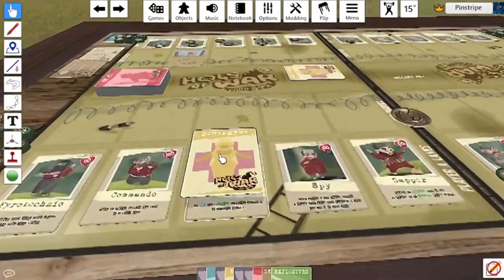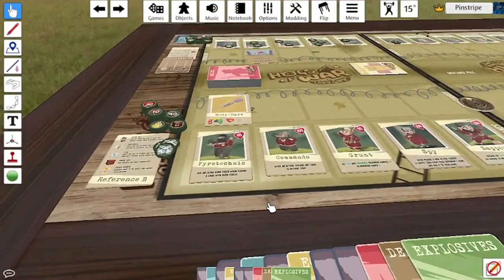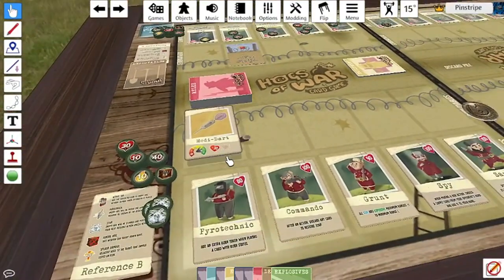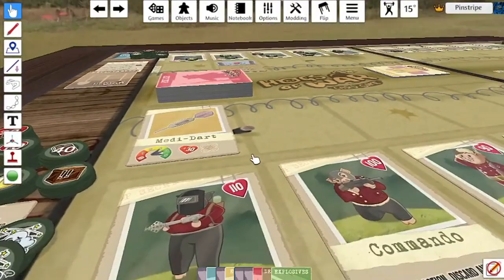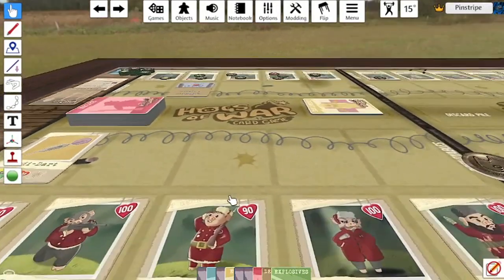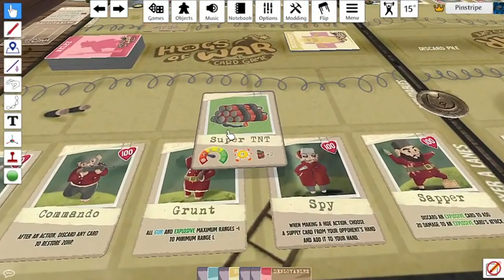Next up is a very welcome addition to healing: the Medi-Dart, which has a range of three, four, or five — great if you're looking to heal pigs on the far side of your lane. It restores 30 health, which is very welcome. I'm always happy when there are lots of healing options available, as it felt fairly limited in the first version of the card game.